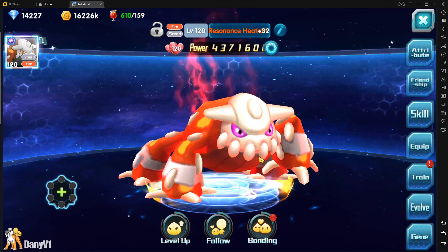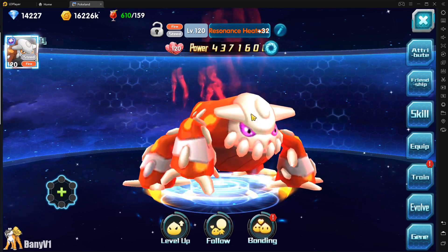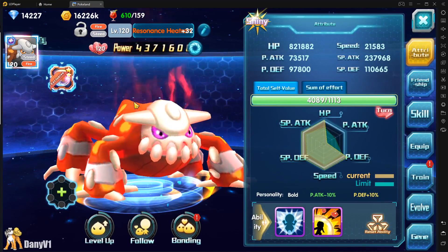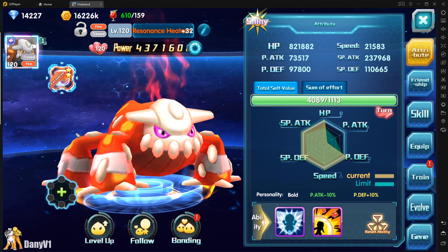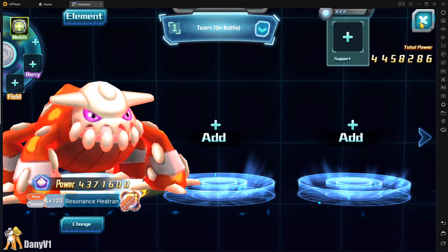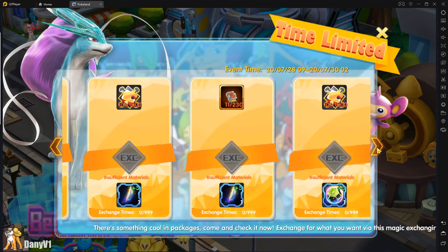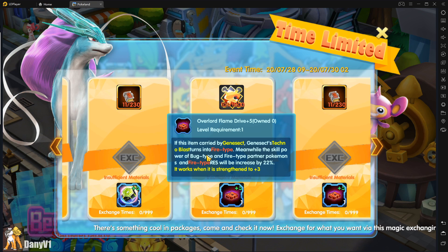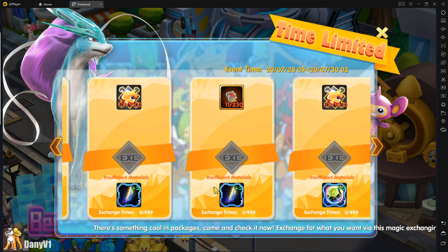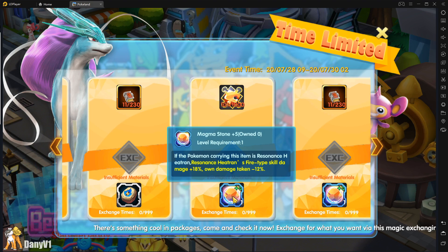Welcome to a new video — this is the third video I'm posting today, so it's been a big day. This video is about the held item of Resonance Heatran. I wanted to upload all of this before the Happy Exchange goes away so you guys know what each item can do. I was also asked to do a video about the Overlord held item for Genesect, but sadly I don't have access to that, so that will be for a future video. For now, let's take a look at the Magma Stone for Resonance Heatran.